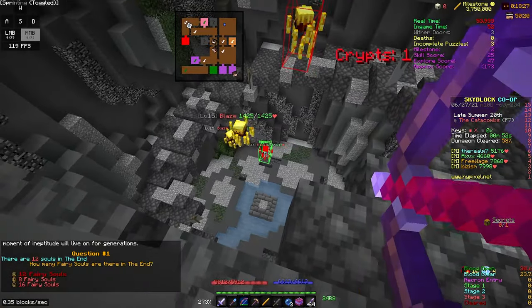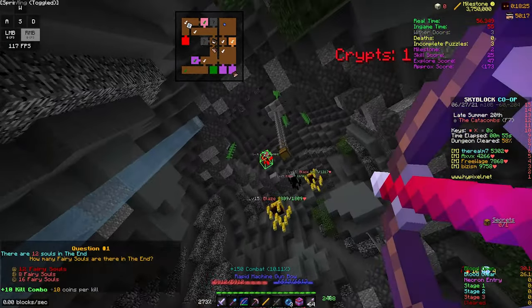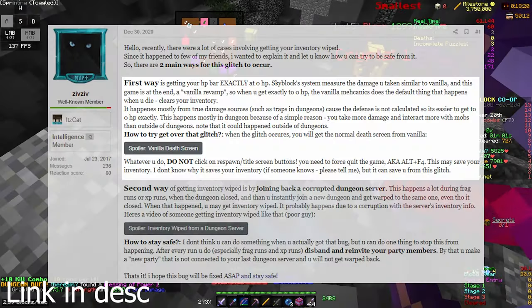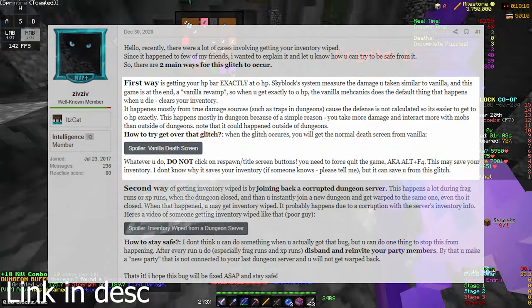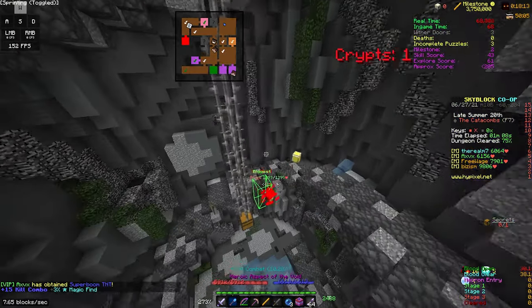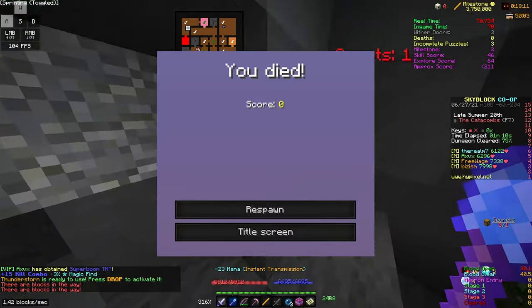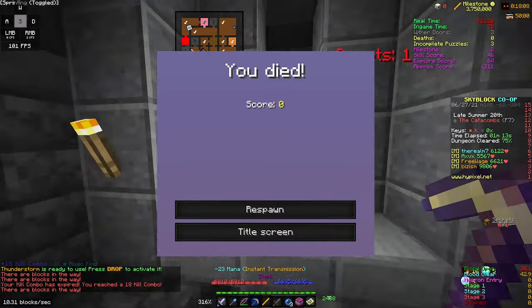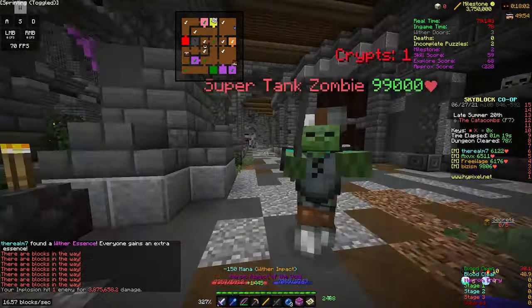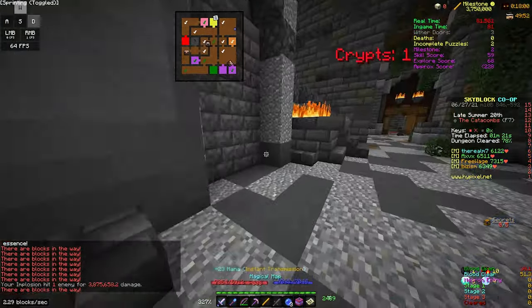I should actually explain how inventory wipes occur. The first way is by getting your health bar exactly to zero health. When this happens, you'll be shown the vanilla death screen, and if you decide to press respawn or title screen, your entire inventory will be wiped. Luckily, this is easily preventable by just closing your game.